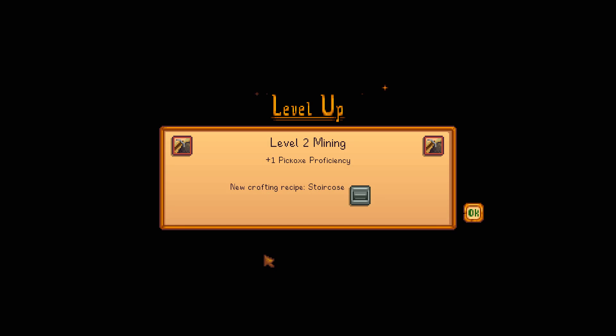To learn the staircase recipe, you need to reach level 2 of mining. If you want to learn the staircase, go break some rocks with your mining pick, either at your farm or in the mines, until you have enough experience to reach level 2 of mining. And that is how you get the staircase recipe.